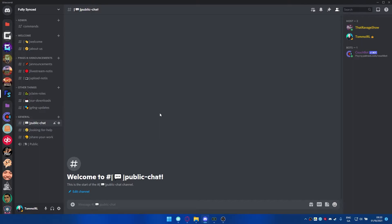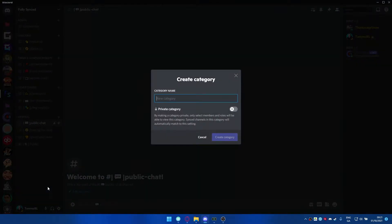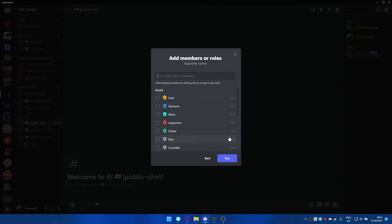First thing we're going to do is right-click over to server settings and roles. You can see that we do have a supporters role. If you don't have one already, just create a role like you would any other role - easy peasy. Something you might want to do as well is add a different category for people to have a specific channel only for those people. So you can right-click on the side, create a category, call it supporter rooms, and make those rooms private so only supporters can see them.